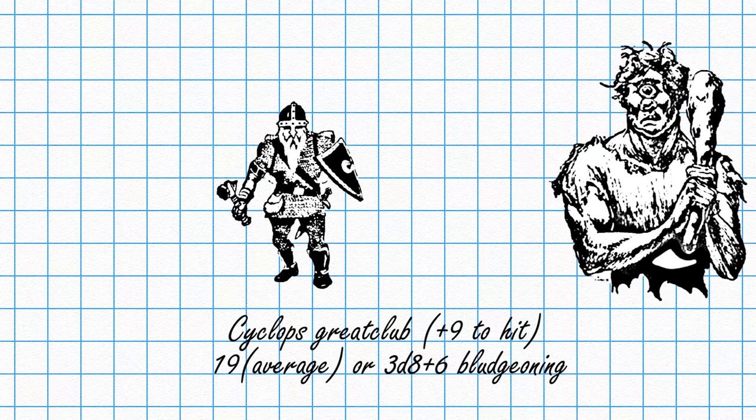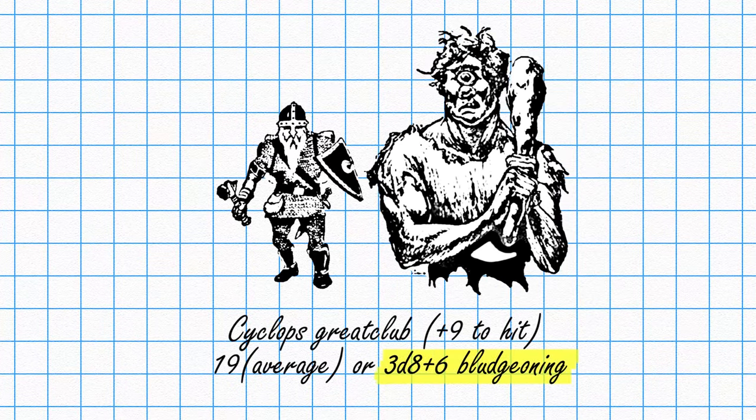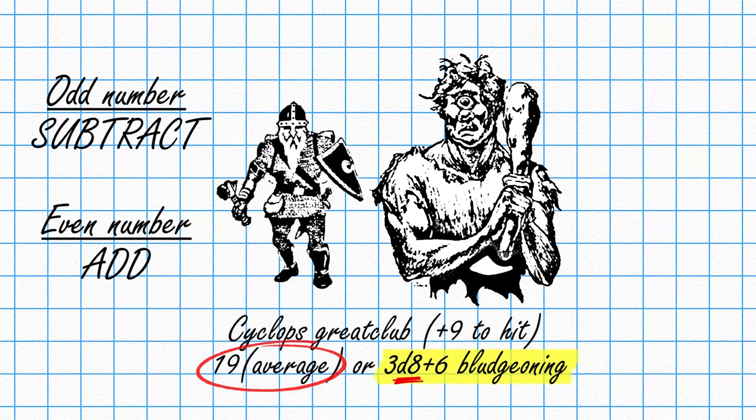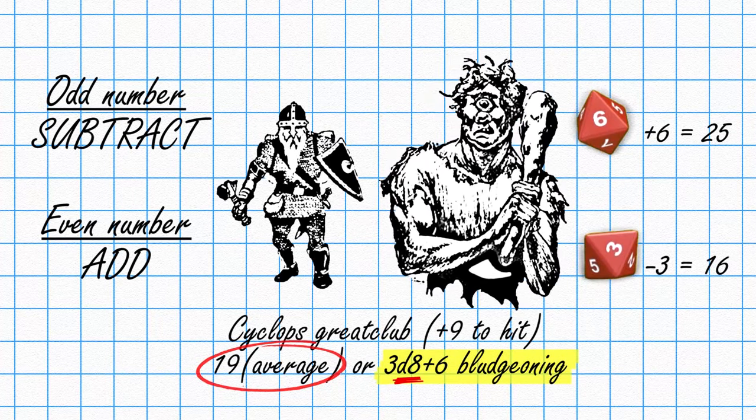To give you an example of the MAD method in action, let's use a different monster from the Monster Manual: the Cyclops. With its Great Club, the Cyclops does 3d8 plus 6 bludgeoning damage, which averages out to 19. If you're using the MAD method, you take the average damage of 19 and then roll one die of the damage type, which is a d8, and adjust the average based on whether you roll an even or odd number. If you roll an odd number, subtract it from the average. If you roll an even number, add it instead. For example, if you roll a 6, you add 6 to get 25 damage. If you roll a 3, you subtract 3 to get 16 damage. With this method you'll do less math, the number will still be fairly random, and instead of rolling 3 dice and adding the modifier, you'll just roll 1 die and add or subtract from the average — which saves you a ton of time and keeps combat flowing forward.